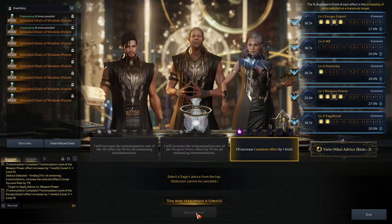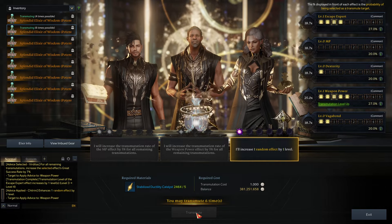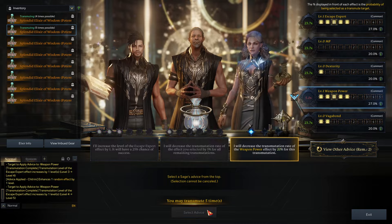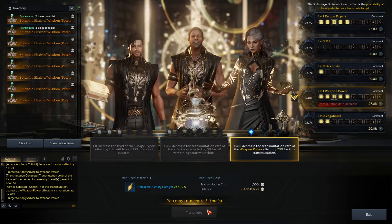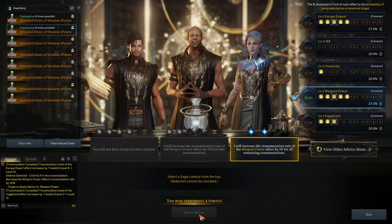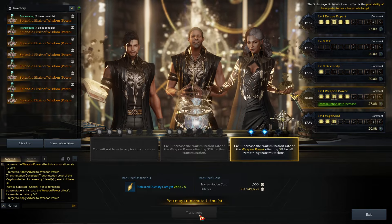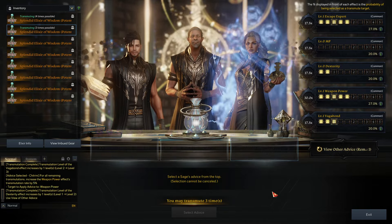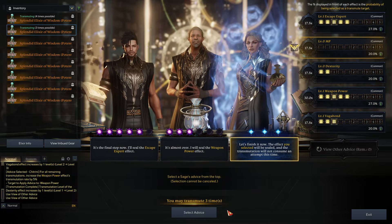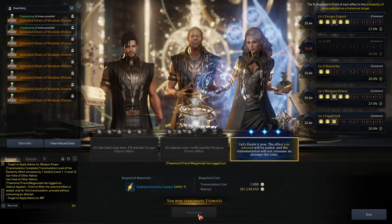That's good because Escape Expert is our other node we're potentially going for. We don't get Killmonger's Exhaust unfortunately. None of these are good. I have to take a purple — that's a really good purple to take though, and it hit weapon power which is one of the two we want. Hit Escape Expert which is what we want. Have to take blue — please natural Escape.